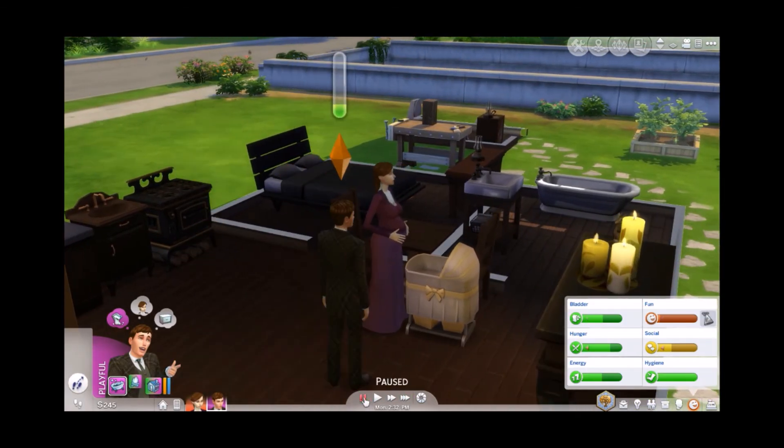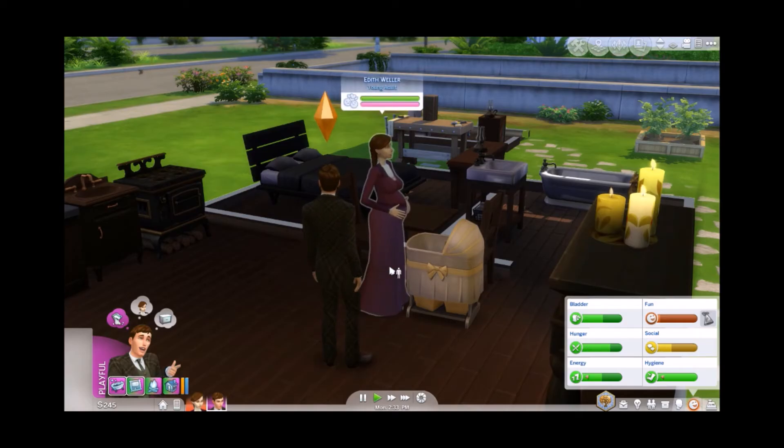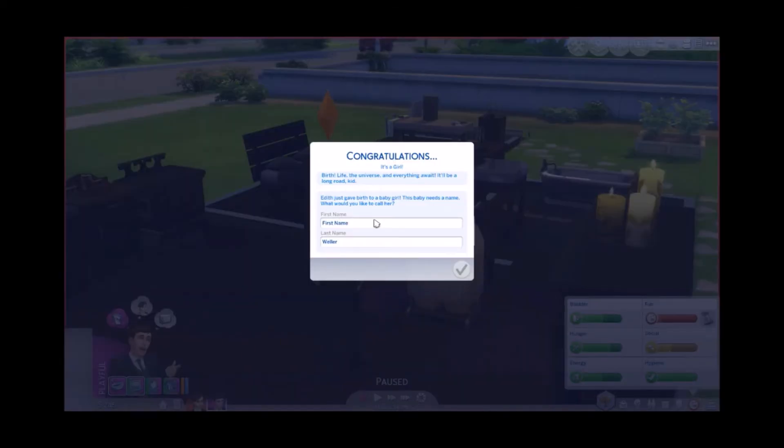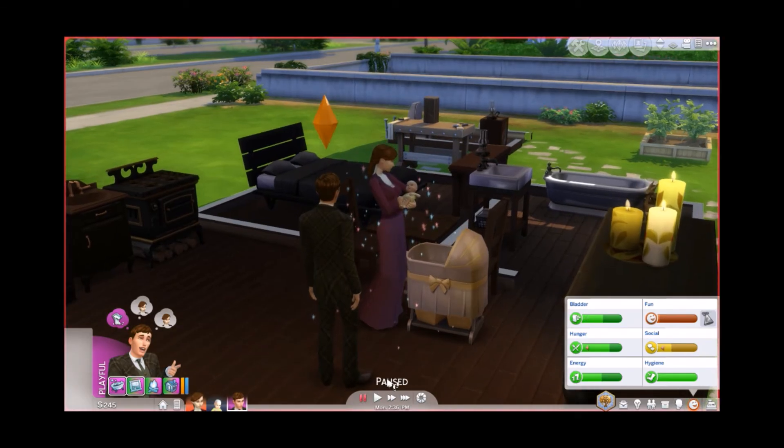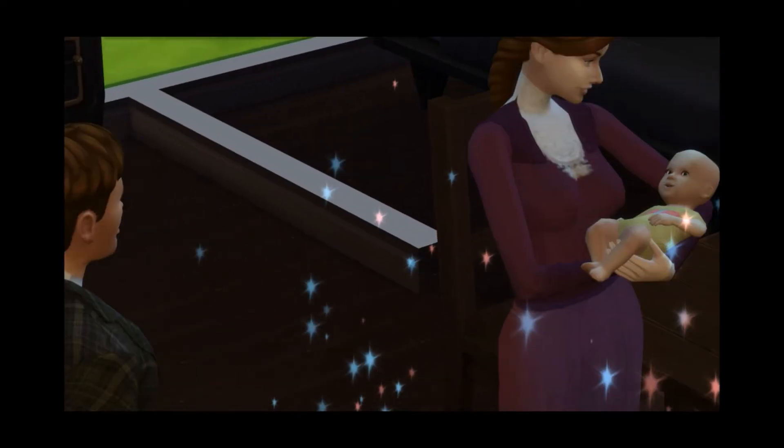Here she is guys, having a baby. Warren's like too busy woodworking. It's a girl - not what I wanted, but it's a girl. Let's think of a name. I'm always so indecisive about names. How about Eloise? I don't know how to spell that, but I like it. New baby! Instant skinny - you gotta love it.